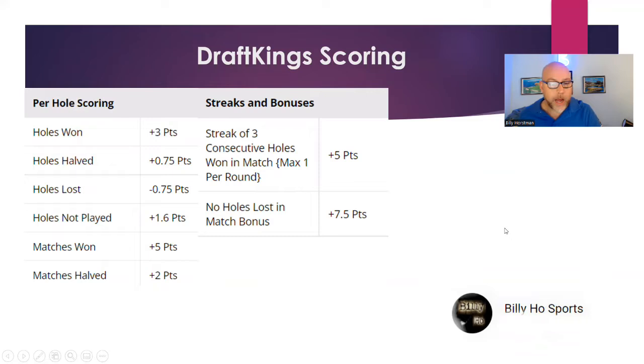DraftKings scoring — Yahoo should be similar, though I don't recall off the top of my head. They do holes won, holes lost, streaks, and all that. Holes won versus holes halved — you still get points when they tie a hole. Winning holes are like birdies, three points. Lost holes are kind of like bogeys, just a 0.75 minus. Matches won are a big five points. Matches halved — if they finish in a tie, they don't play extra holes, they just tie, so you'll see records like 1-1-1 or 2-0-1. The bonus streak is similar — three straight holes won equals a five-point bonus. That's the DraftKings scoring.